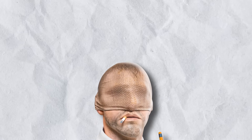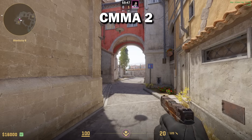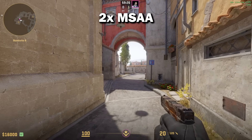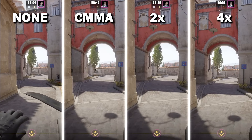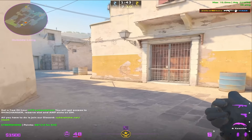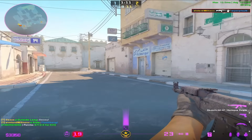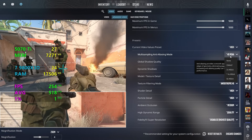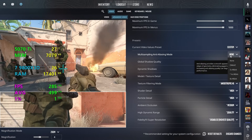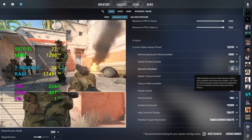Moving on to anti-aliasing — for those who don't know, it smooths out the jagged edges on your screen, which makes the game look amazing, but it also reduces your FPS and increases your latency. This setting if you are playing on a stretched resolution is a must, because the game looks disgusting. Otherwise, if you are playing on 1920x1080, I personally use 2XMSSA, but for the best latency and performance, you can either turn this off or put it on CMA 2.